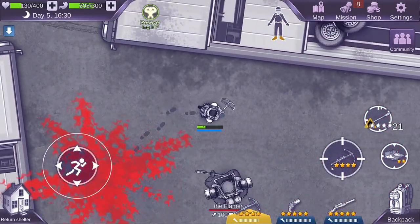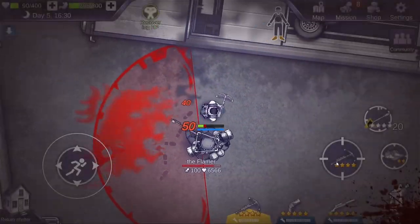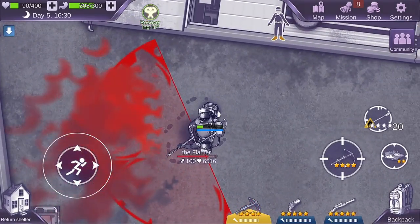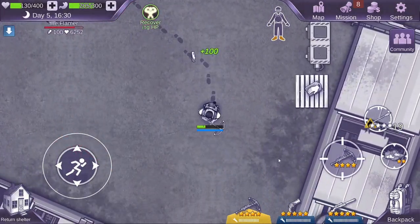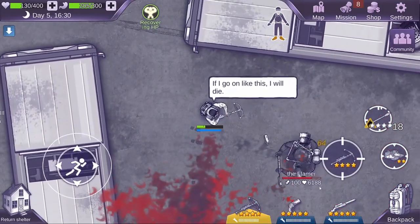There are two attack patterns that you need to know for the flamer. The more common attack pattern is the half circle, which is a little bit unique in that it does continuous damage as you stay in the red area. In order to dodge this attack pattern, it's important to stay close to the flamer as you can circle to its back, where the half circle is not, thus dodging all of the damage.